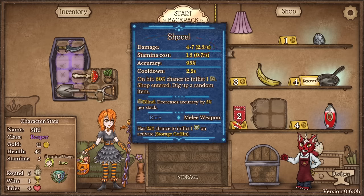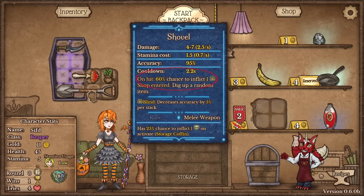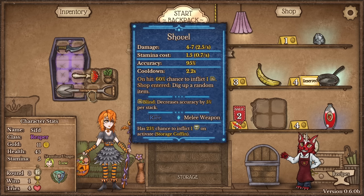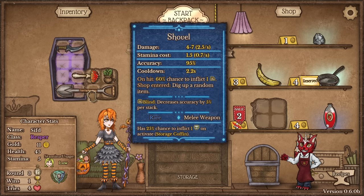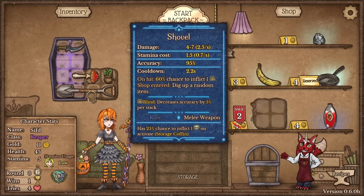So the shovel does 4 to 7 damage — already really good. Stamina 1.5 every 2.2 seconds, so that's a stamina consumption of 0.7 per second — that's a pretty sizable one. On hit, 60% chance to inflict one blindness. When you enter the shop, dig up a random item. Dig up a random item! We're gonna be getting free items out of this. This is a mega piggy bank!